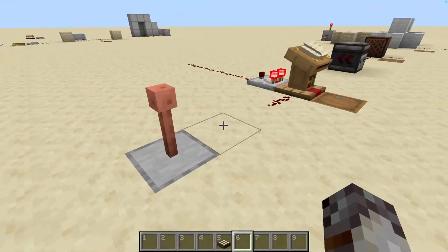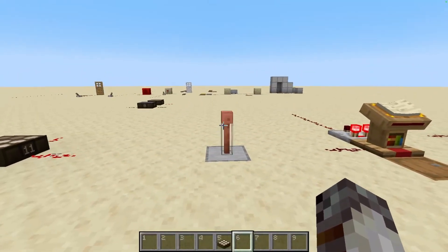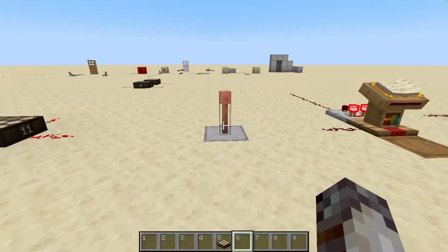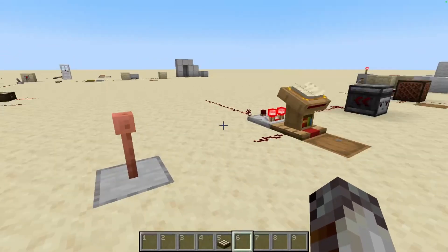Next up is the lightning rod. This one's pretty simple. When it's struck by lightning, it emits a redstone pulse and strongly powers the block it's attached to for exactly eight-tenths of a second — and that's it.